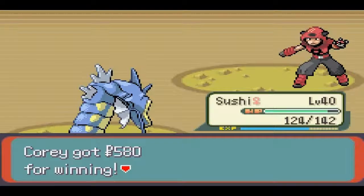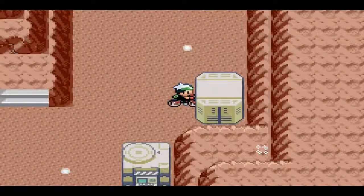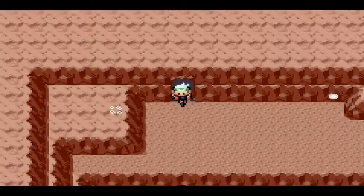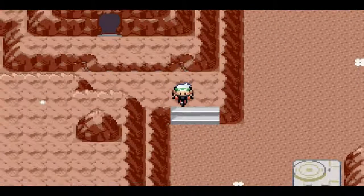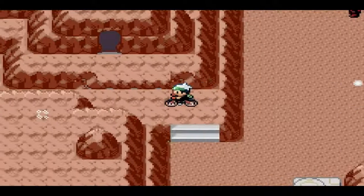I bet even once I get to Maxie — he's the Magma leader — he's not even going to be a challenge. What's going on with this area? I can't even... wait, what's this? This goes outside? What's going on here? Okay, that's a separate area — but then what's up here? This is going to be a really long and confusing area. Can I not go up here? What is the point of the stairway if I can't get up there? That doesn't make any sense.